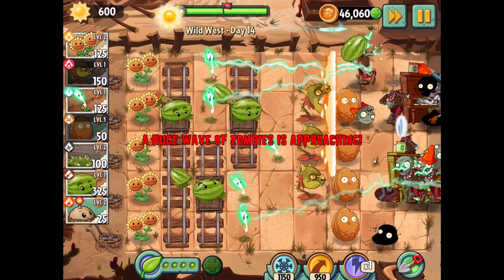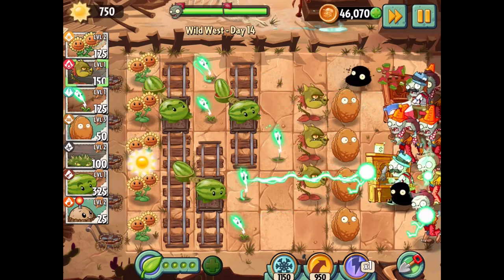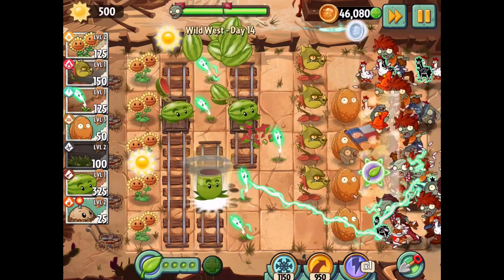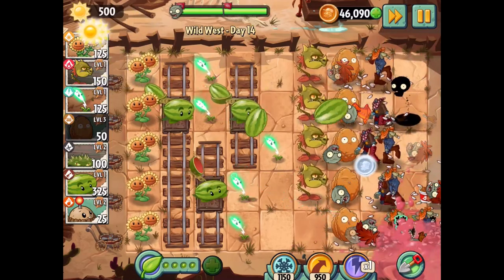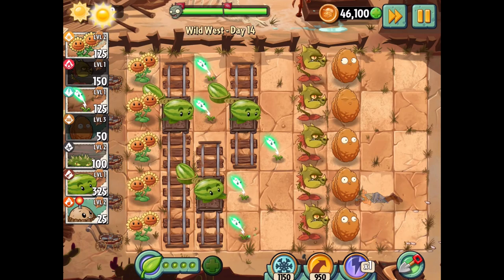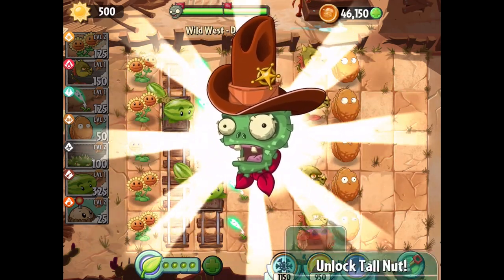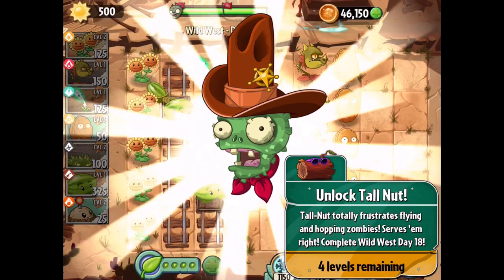I'm just going to do that so we can get some more sun to set up more snapdragons — rinse and repeat. I haven't even sped this up at all, it's just crazy this round. I haven't even used any spikeweeds. Let's do that this time and then do another one, just layer on that damage. I think that's going to be everything — looks like it. Very cool. We get ourselves a little cowboy piñata — a cowboy zombie piñata. I can't wait to see what's in this one. Probably more experience.